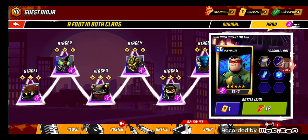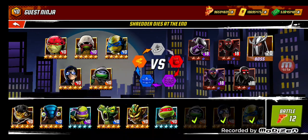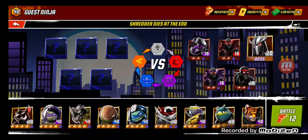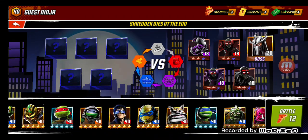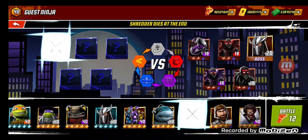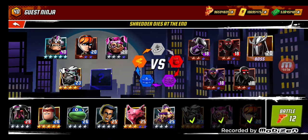Now we're going to do this mission in Chapter 3. We're gonna just fight Shredder on hard mode. Let's find Dr. Rockwell — he's somewhere around here. There he is! And we'll do April Kona Each as part of the team.